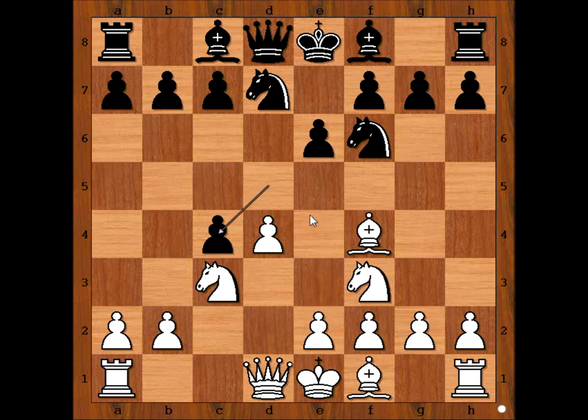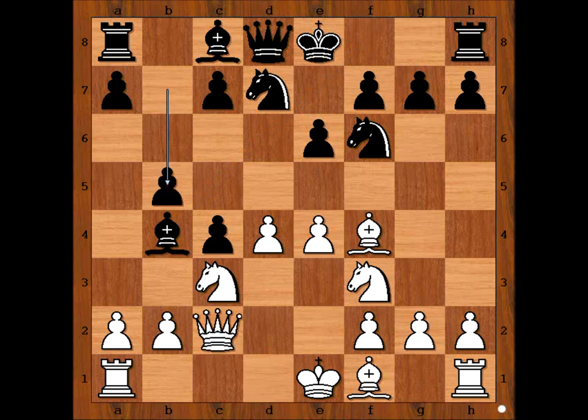The question is, is e4 better? It may not be better. Let's have a look. If e4, then bishop to b4, pinning the knight, queen to c2, b5, and after e5, knight to d5. Looks like black is doing well. Let's go back to our game.